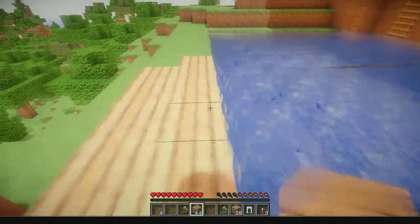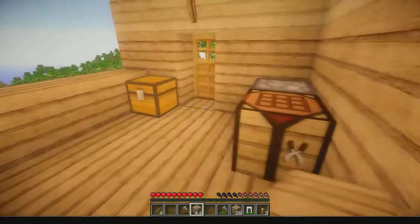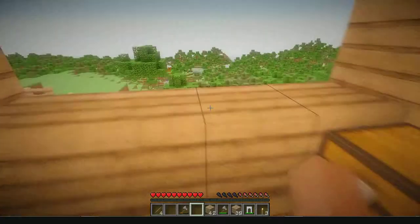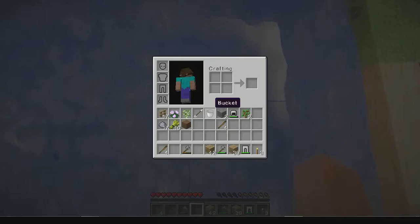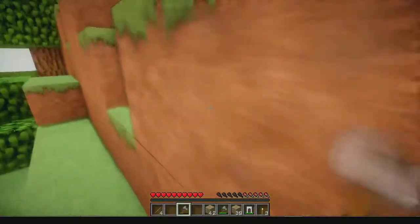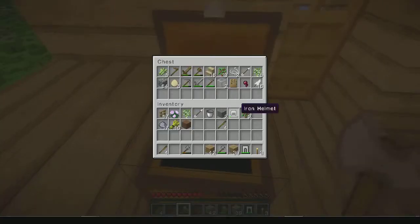Let's check — we need to harvest our crops. We lost our hoe, so we need to build a new one. Sticks and what do we need — stone, not gravel. I lost everything, but wait, I must have something in the chest. Never leave your door open! Oh I have a lot of stuff here — this is good.